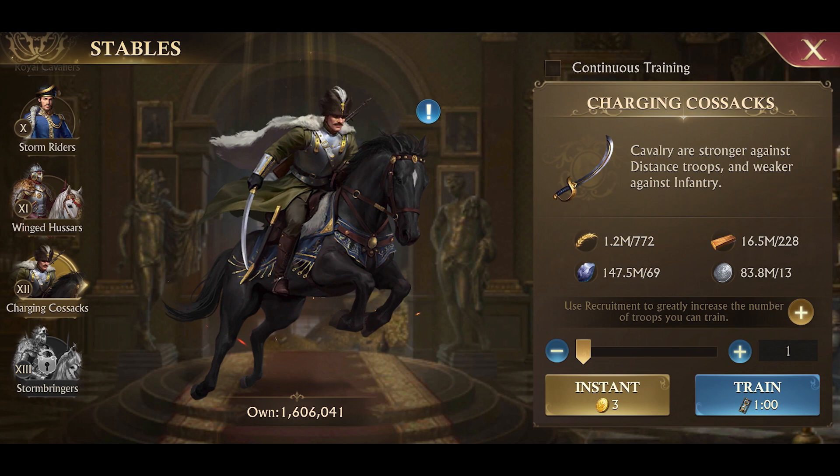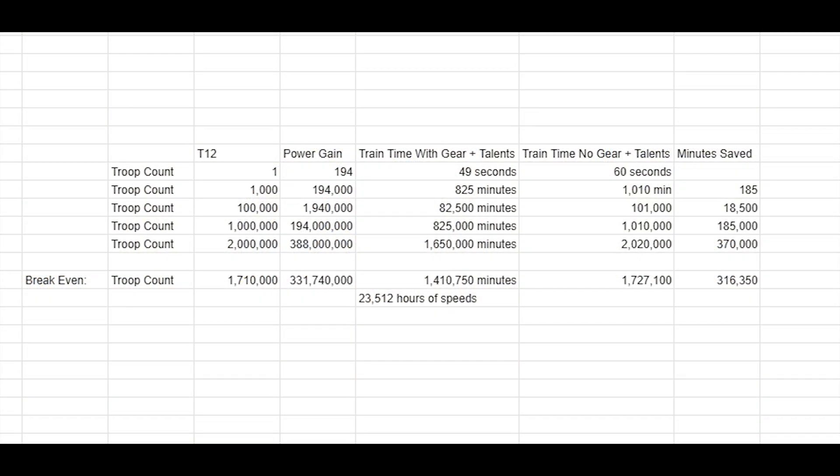I'm going to include calculations for a few different amounts of troops trained, up on the screen, just to give you an idea of the time you save — how many minutes you save training different amounts with this new gear. This gear costs $120, and for $120 you can purchase around 5,300 hours of troop training speed-ups during a troop day when the packs are on sale.